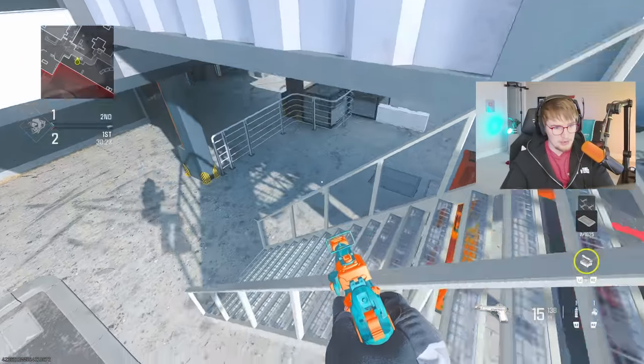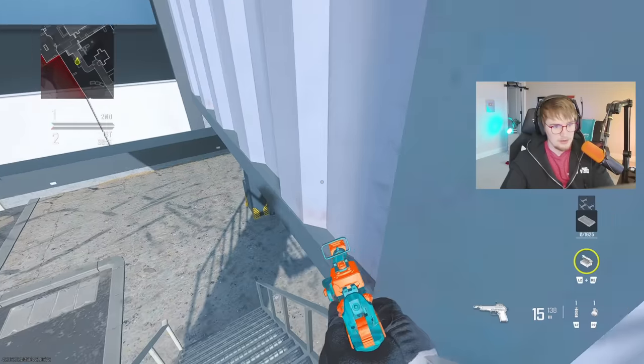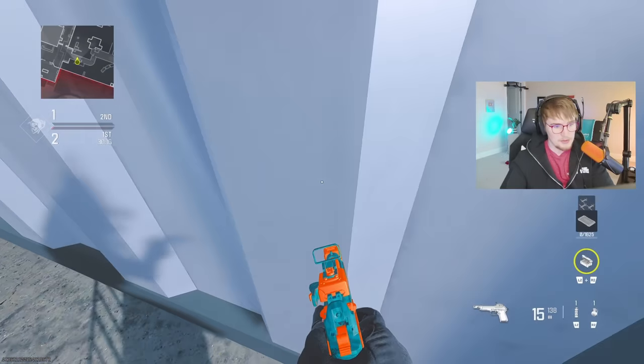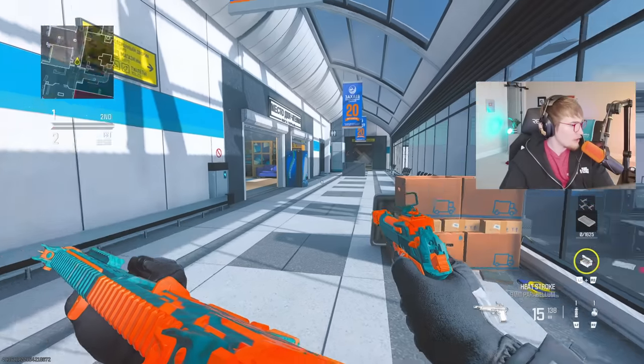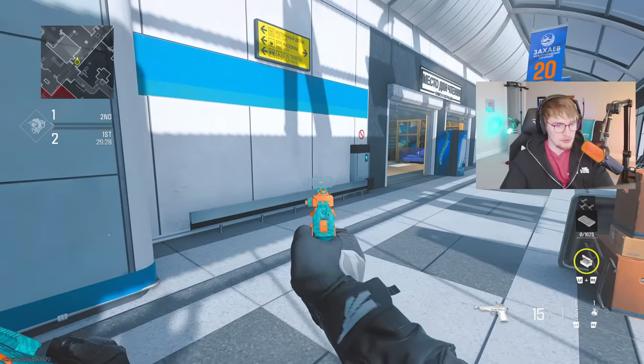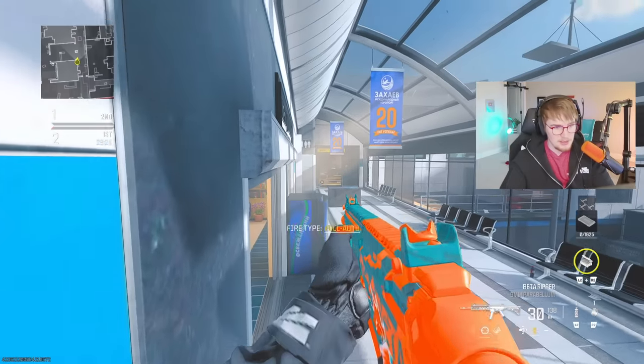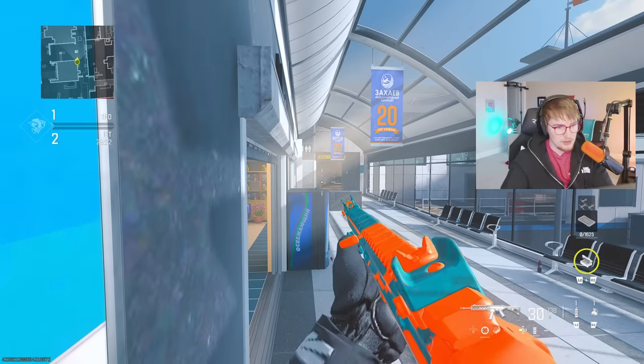There's also a more consistent way of getting across — start up here, hop on top of this ledge, and walk your way over. Just make sure you're facing the wall so you don't get bumped off. A nice off angle to hold the B cross: if you're playing Search and Destroy for mid, hop up on top of this rail, then on top of this box. If you crouch, you get a nice head glitch over the vending machine.